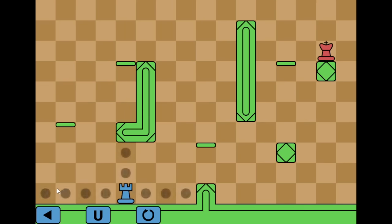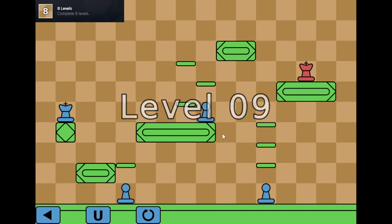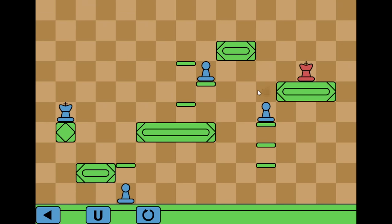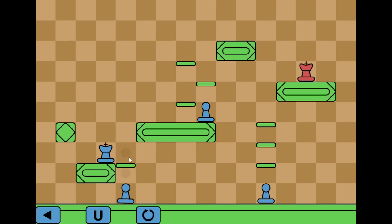Level 8. Now we're just playing as a rook this time. I can go up here. I think that's an introduction to one-way platforms. Level 9 — we have a pawn. Let's reset that. I think those are one-way, so I can do this.